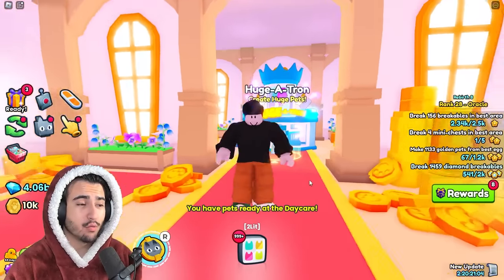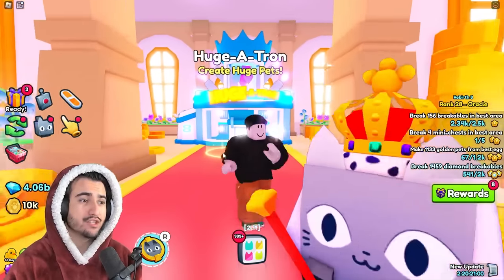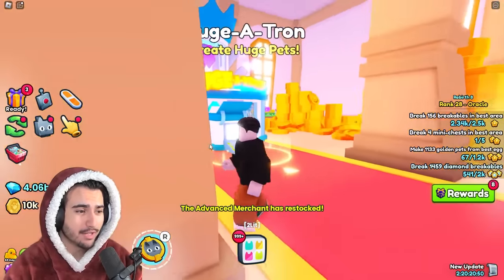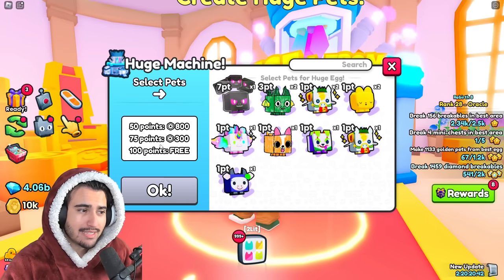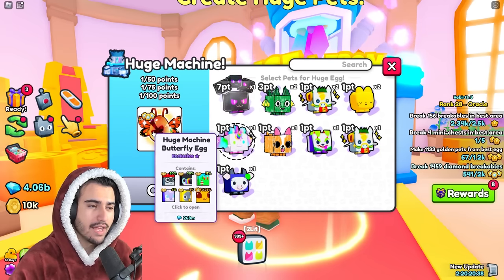To explain what this method is, I'm back at the spawn world to show you the Hugitron machine. The Hugitron machine is a very important machine in Pet Simulator 99. What it does is it basically turns whatever exclusive pets you may have into points, and you can turn those points into one of these huge machine butterfly eggs.